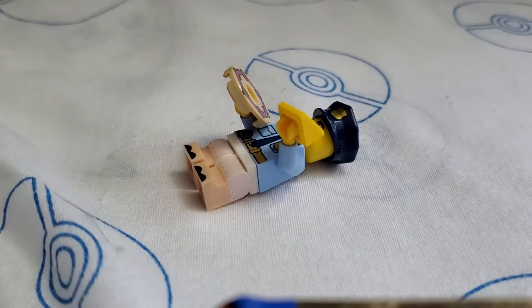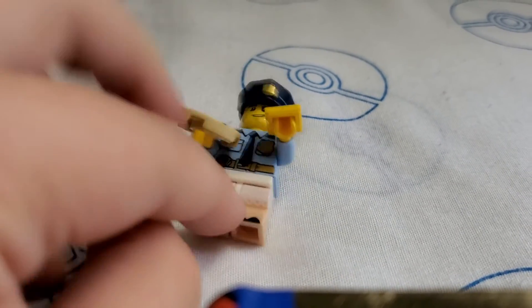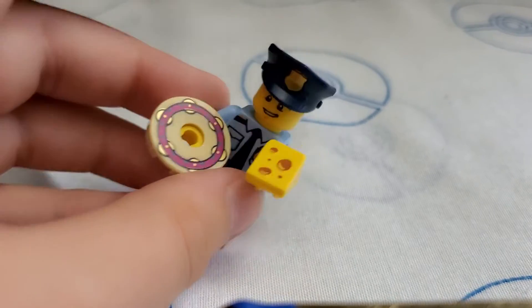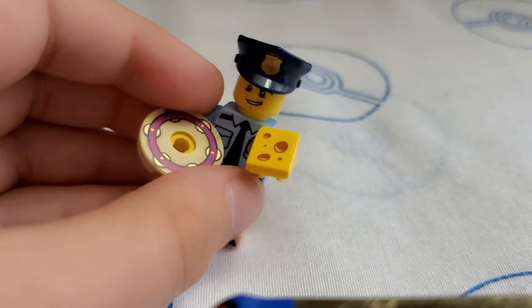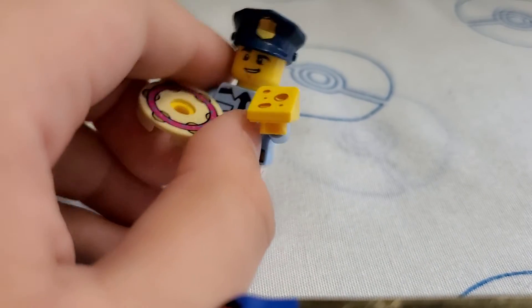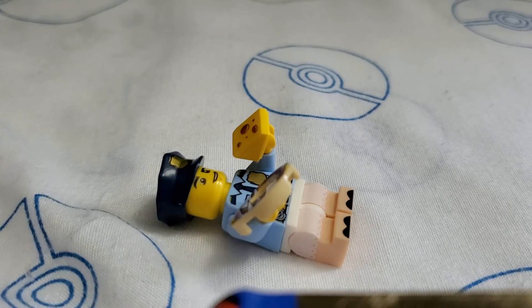Next, we have Awkward Police Officer. This one has Petunia's legs, a tambourine I'm pretty sure, some cheese, and police officer for the rest. So there's Awkward Police Officer.